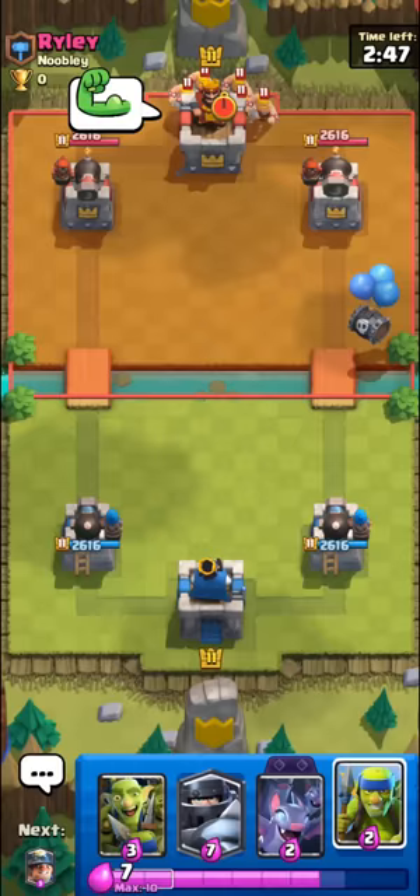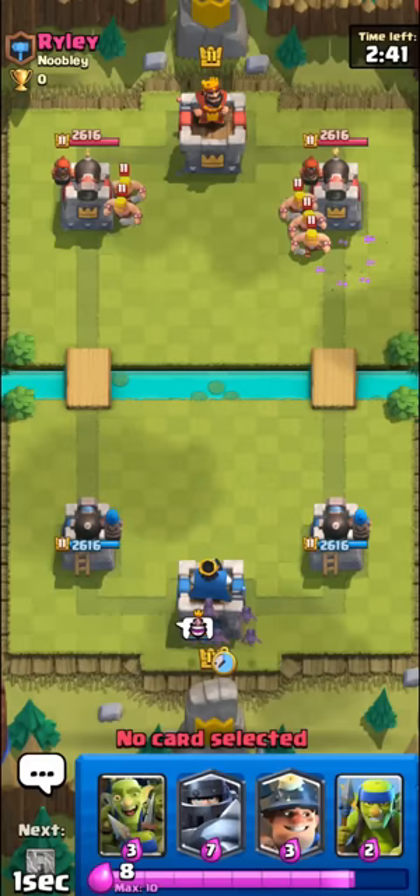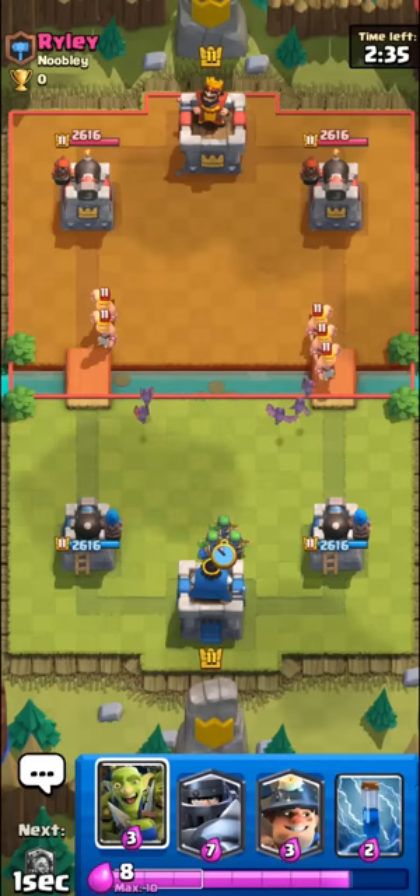Today me and Riley will be showing you how to use the Cannoneer, the new tower troop. It's like a normal princess tower that does a lot more damage but also has quite a bit of a slower attack speed and about 400 less HP, which makes it more susceptible to being spell cycled.